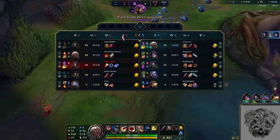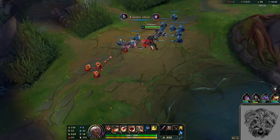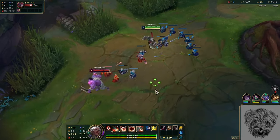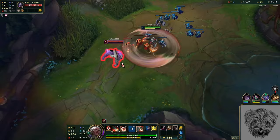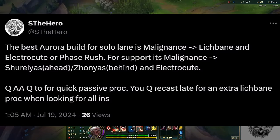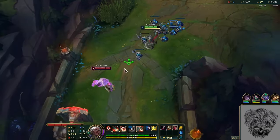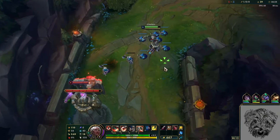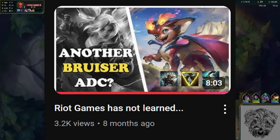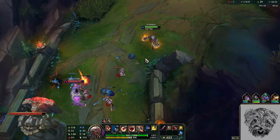Ambessa is the new champion for League of Legends and will be on live servers within a few days. As someone who likes to figure things out before others, I've spent a lot of time playing Ambessa on the test server doing exactly that. I also did make a post on Twitter about Malignant's Lichbane Aurora, which was the only build with a positive win rate from day one and had to be hotfix nerfed. With that said, let's talk about Ambessa.